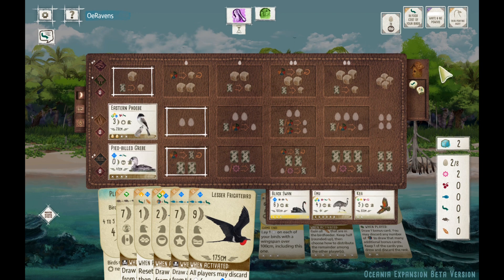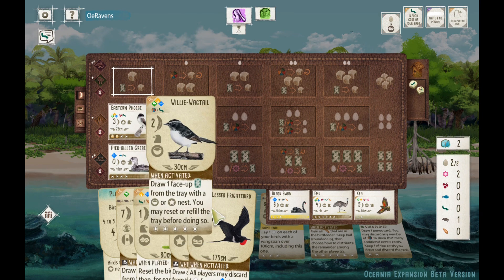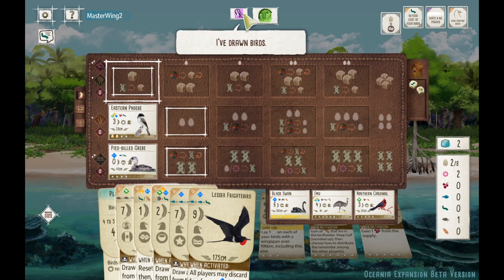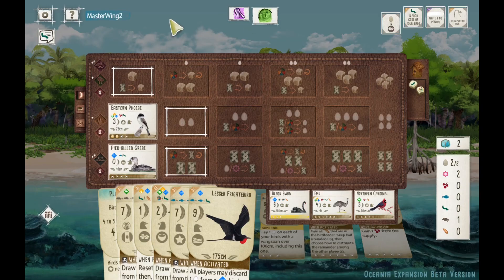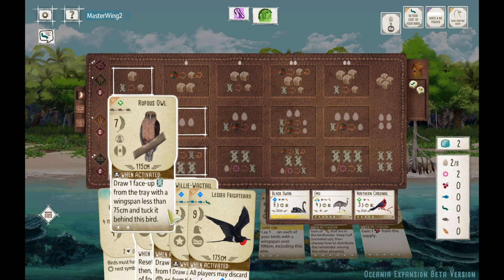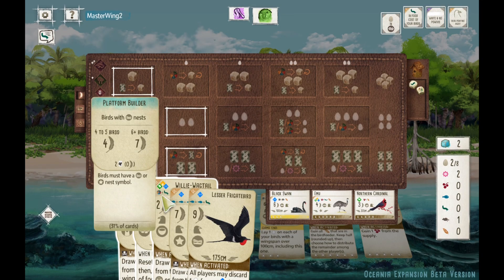Cards like the Eurasian Tree Sparrow, which I barely ever played before Oceania, I've played that like three times in the past seven games, and it's been doing very well. The Egg Layers got buffed. The Wetland Birds — it feels like they kind of got nerfed. Like, you don't have to play two Wetland Birds right now. You don't have to extend out that Wetlands — you can just be good with one or two. That's our conclusion thus far.